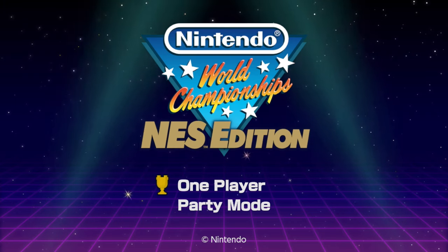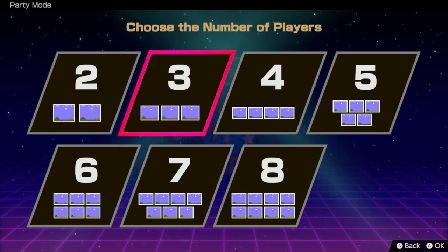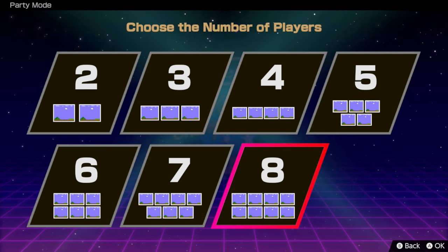So that's all the one-player stuff. But Nintendo World Championships NES Edition does also offer a party mode where you and up to seven of your friends can sit on the couch, crack a few cold ones, and compete in the same speedrunning challenges to see which among you is the best. All you do is go down to party mode and you can pick between two and eight people.